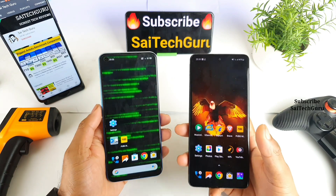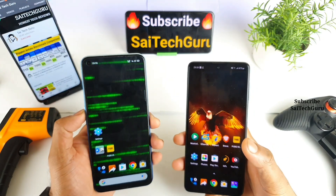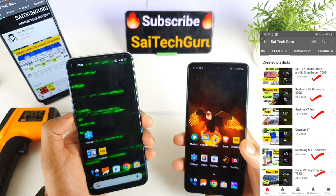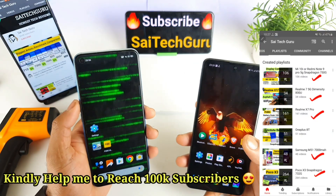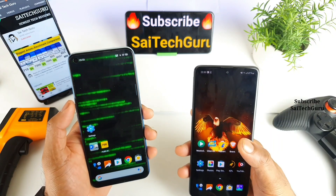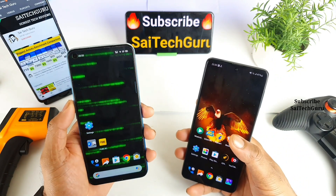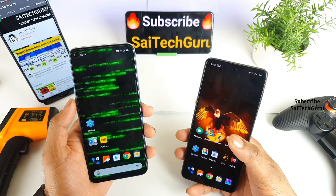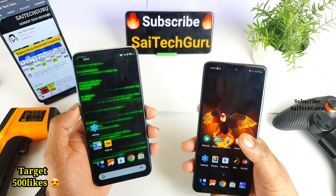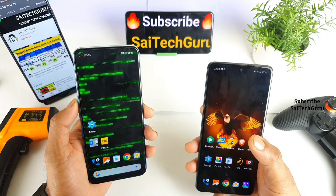Hi friends, I am Sai Jitania. Welcome back to my channel SaiTaker. In today's video we will try to compare the PUBG gameplay and graphics settings between the Realme Narzo R30 Pro vs the Samsung Galaxy F62 device. The Samsung Galaxy F62 has got the Exynos 9825 processor, whereas the Realme Narzo R30 Pro has got the Dimensity 800U processor. Let's see which phone will have the better PUBG gameplay and which phone will have the better graphics settings as well.